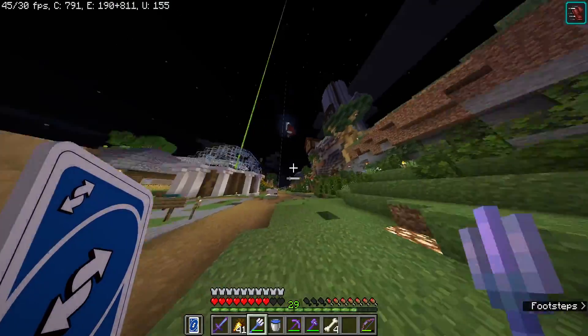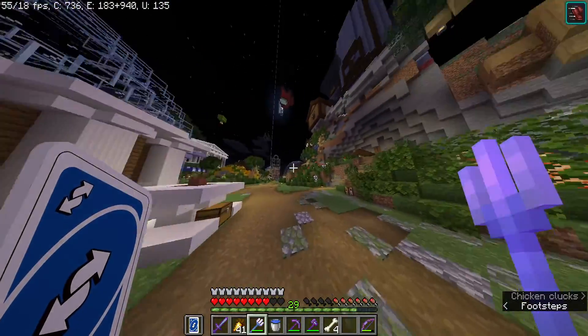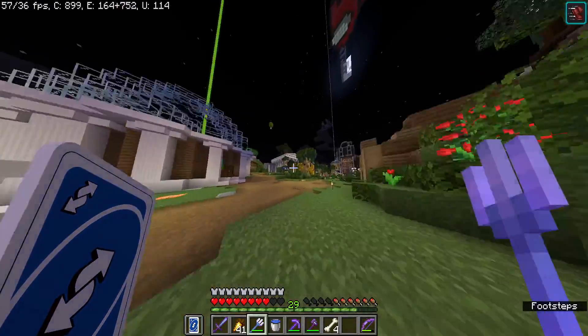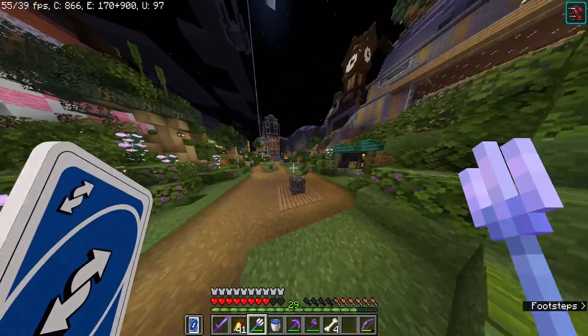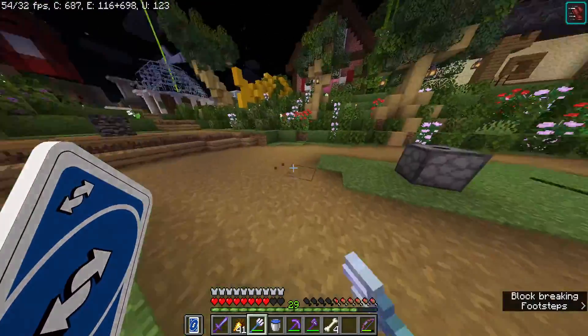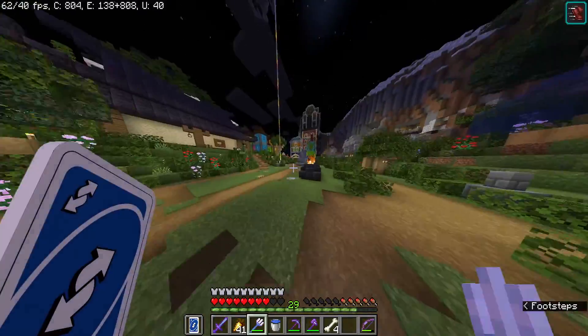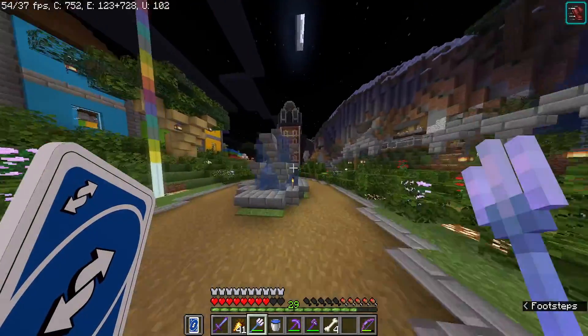So this is Tree Town. We got the nether portal there. There are a lot of random buildings that don't really serve much of a purpose. So that's the town center, even though the center of town is honestly more like right here. There's like a spider spawner over there — there's just a lot of random buildings.